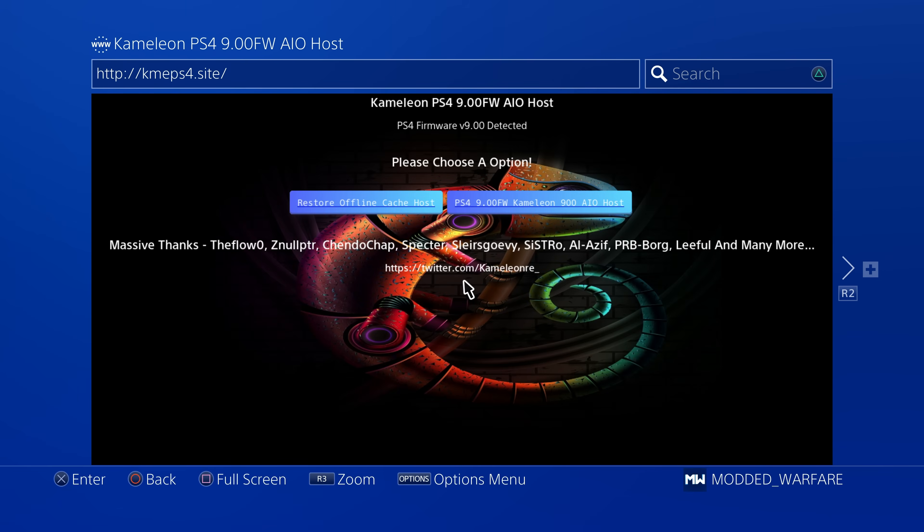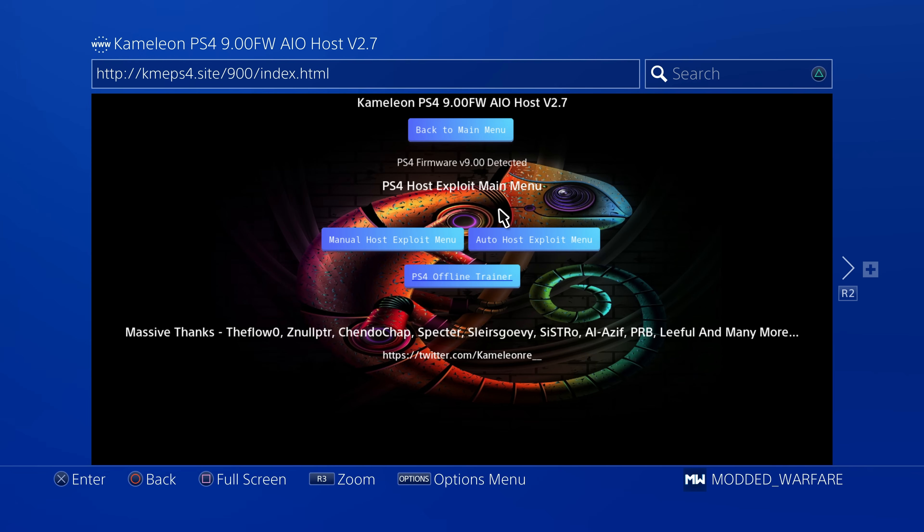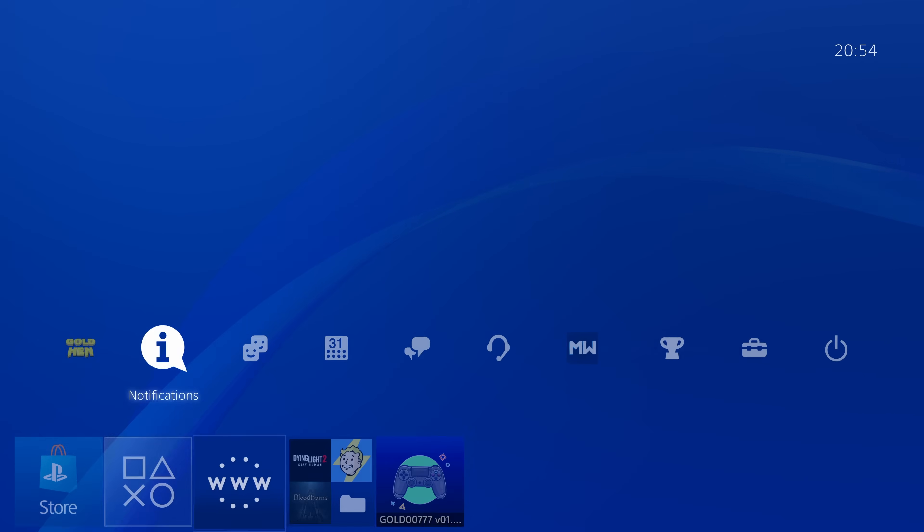Now let's get into how we actually install these plugins. First, you need to run GoldHen version 2.3 — not to be mistaken for 2.2.3, this is the new version 2.3. I'd recommend going to kmeps4.site — that's Chameleon's host, which is normally one of the first exploit hosts to include the latest GoldHen payload. Other exploit hosts will update in time. Head to the Chameleon AIO host, go to manual or auto host, and load the GoldHen payload from there.